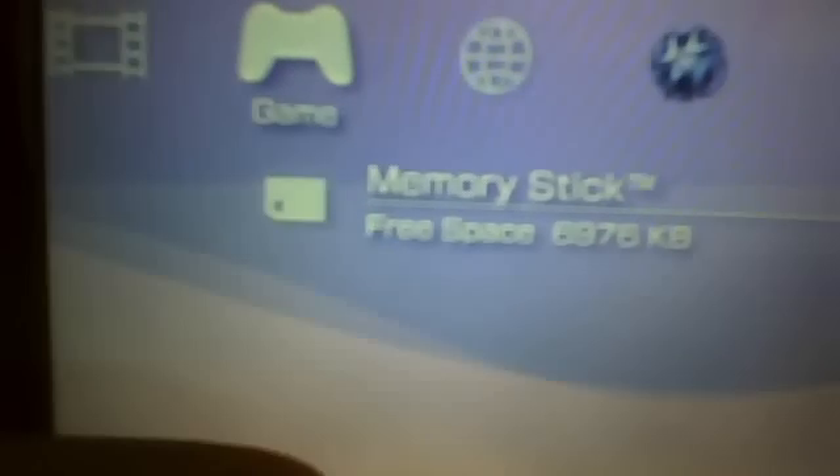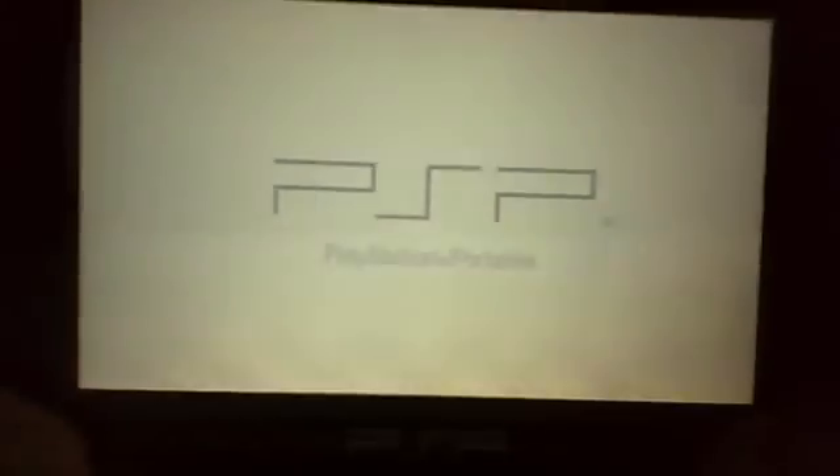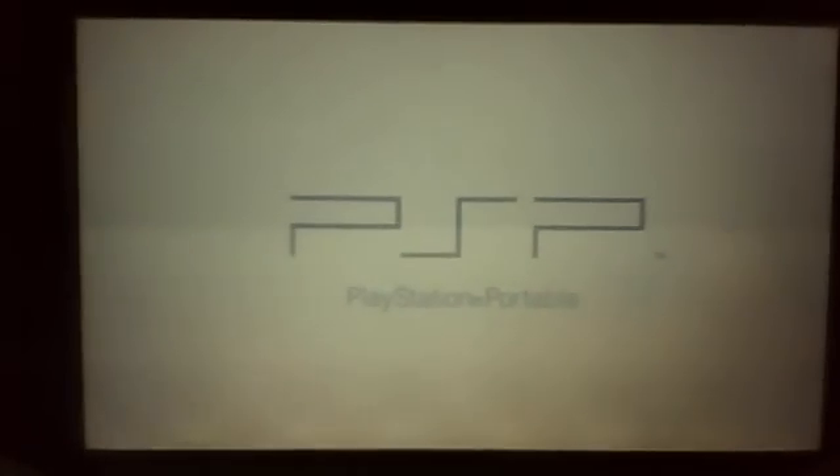Alright guys, so first if you add the program from the description, you press X on here and the white memory card - it should be called PSP Genesis Competition or whatever. It should say 'Pro Update' so you're actually downgrading it even though it says update. The good part about this one is that it automatically sets up the update screen for you instead of pressing the R trigger, you don't have to do that for this one.